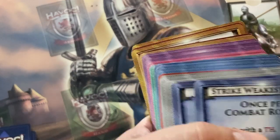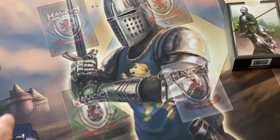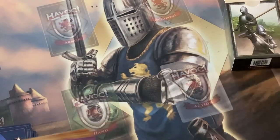Comes with five abilities: Sweep the Leg, Wrestler, Pole Arm Expert, Strike Weakest Point, and Half-Sword. Yep, good to go. Comes with, for weapons, the Broadsword, Warhammer, and Spear. Here's the Broadsword, the Warhammer, there's the Spear. Excellent.